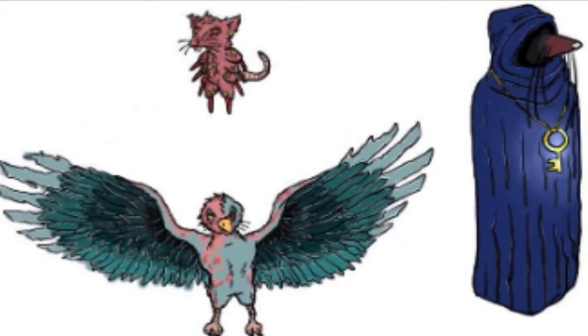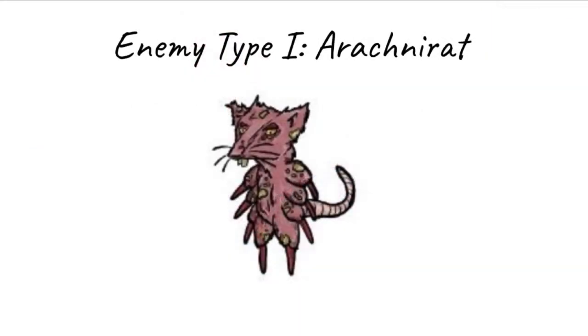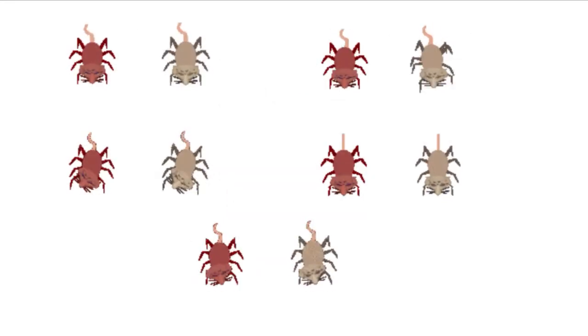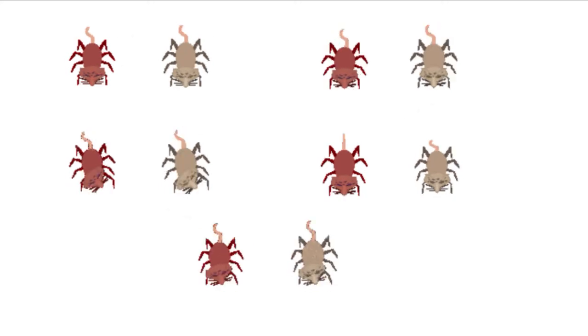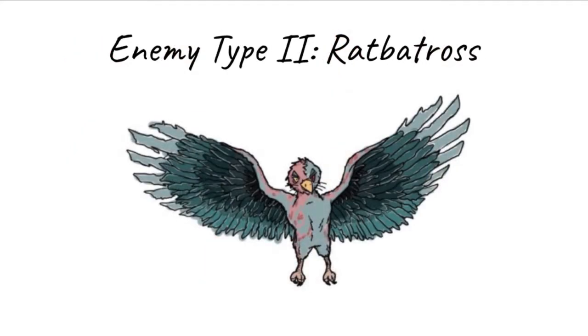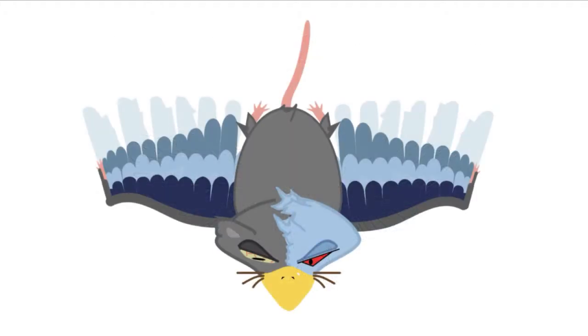There are three types of enemies: ground, air, and key. The initial concept art for ground enemies depicts a hybrid of a spider and a rat — an arachnorat. Here you can see the current version of our first ground enemy. The second enemy type, a ratbatross, is a flying enemy that can navigate over obstacles and is a hybrid of rats and albatross.